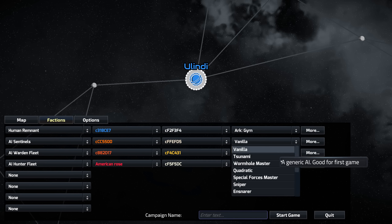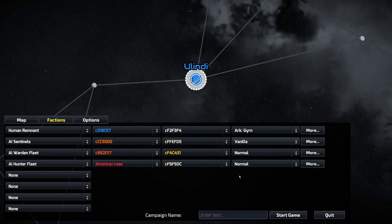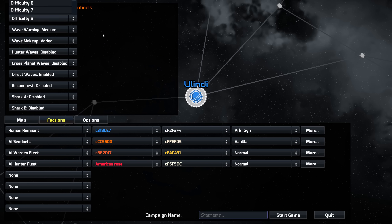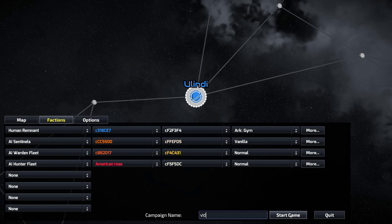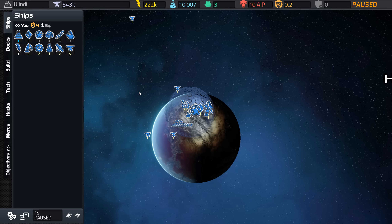I'm going to pick one of the arcs — I don't really know which one that is, but I'll choose that one anyway. You can choose what type of AI is primarily against you, and then there are two other factions. You can also customize with more options, although when you do the difficulty it goes off the screen. So I'll give it a name and then we'll start the game.